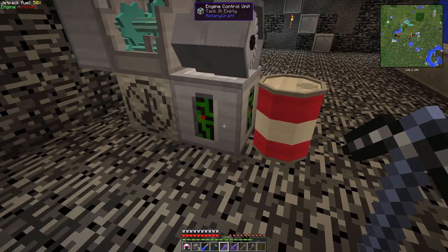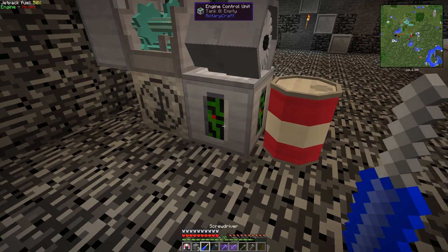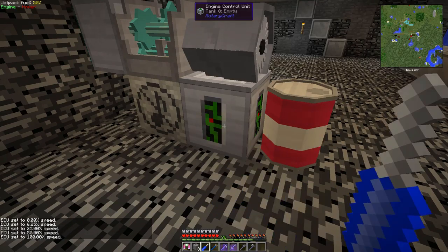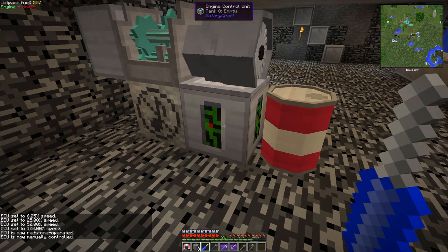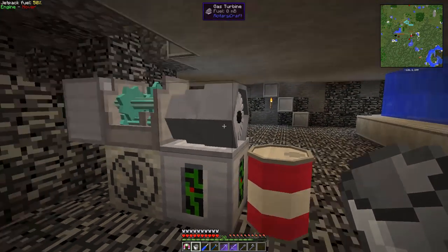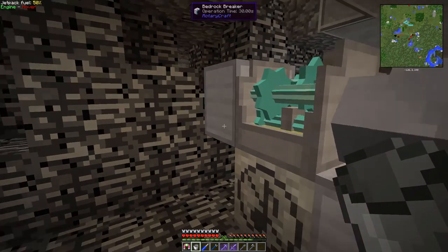I don't know if the engine control unit is actually necessary, but it's kind of nice to be able to shut it down. I think you right-click with the screwdriver and you can change the speed settings all the way through, and then you can make it so that it's redstone operated or not. Anyway, to do it this way you need a bucket, and 21 buckets of jet fuel in the gas turbine will break one block of Bedrock.